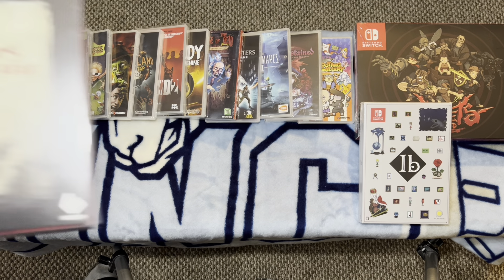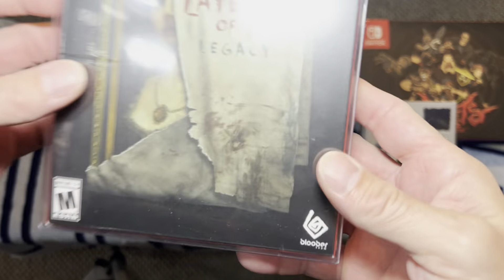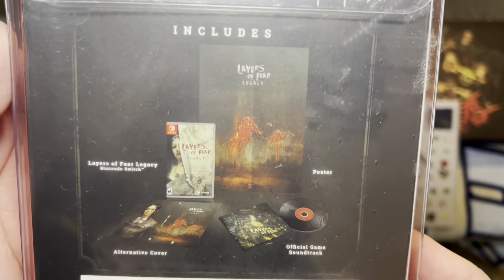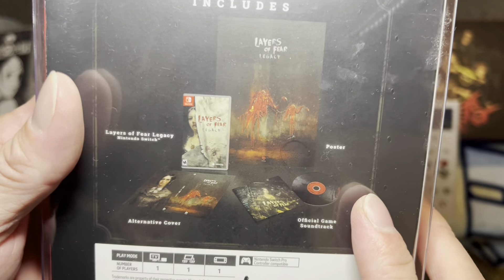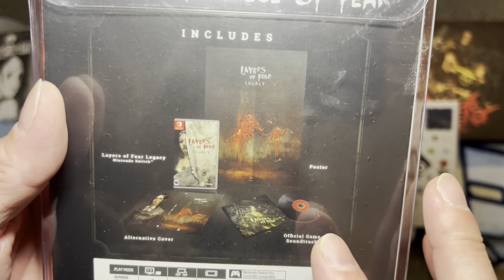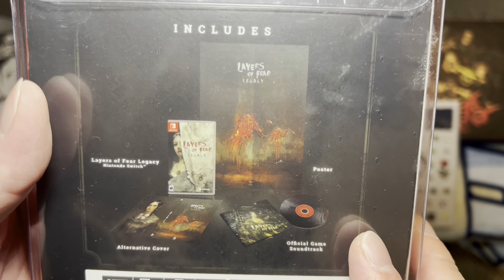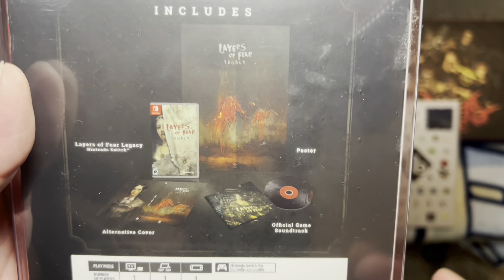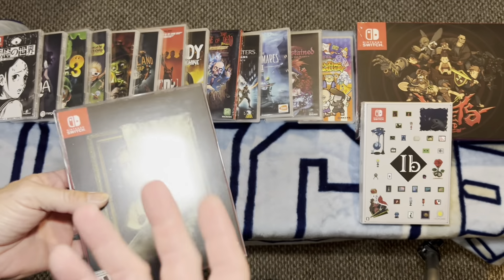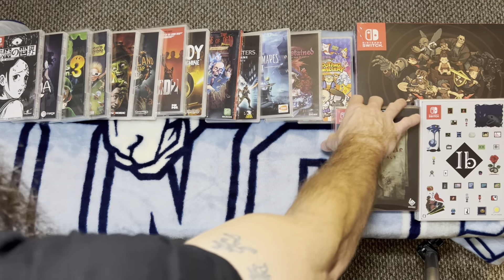We'll do another big box game — the last one I have — and that's Layers of Fear Legacy. This is done by Bloober Team, who is doing the new Silent Hill 2 remake coming out in like a week or two. I haven't played this one yet, but I hear pretty good things. This is kind of a walking simulator style horror game where you are searching for clues. Definitely check out Layers of Fear, as there's honestly not a ton of horror games for the Switch anyway.